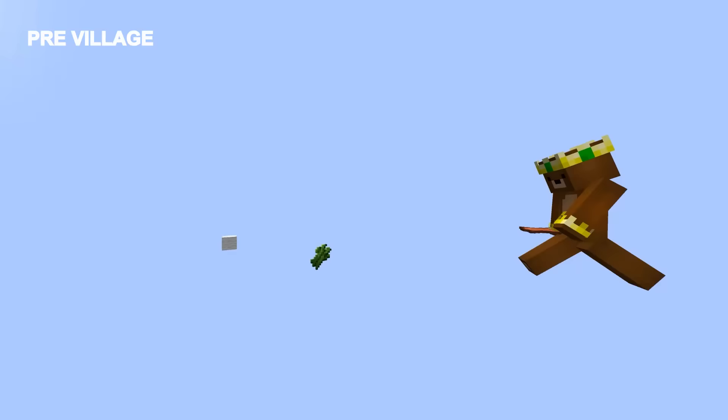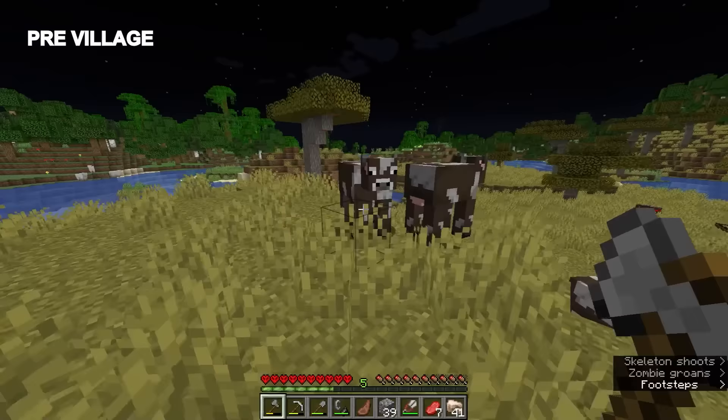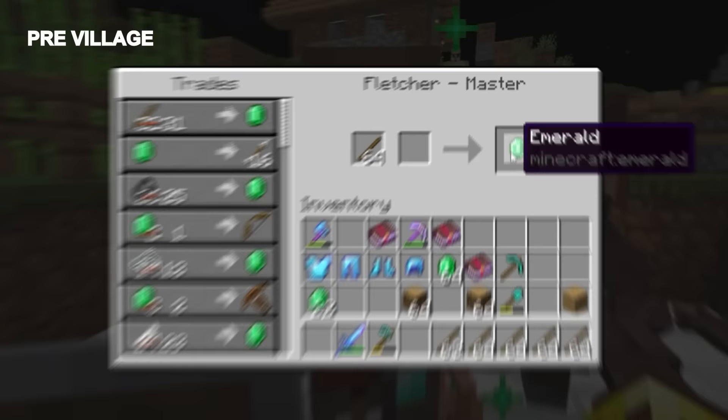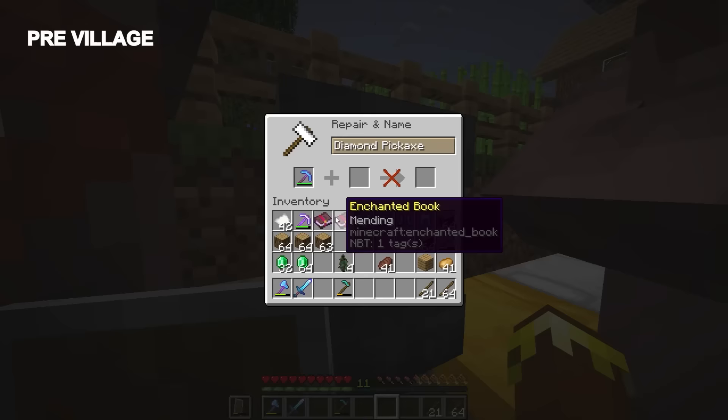Before we settle down, it's also very important that we come prepared for trading and securing our villagers. Getting leather and sugar cane for books and wool for beds on the way is essential. I used about 50 leather for my playthrough. You also want spruce saplings if possible, since the 2x2 trees are the best way to get wood and emeralds from fletchers. Final things: a diamond axe and an anvil — the axe for chopping and the anvil for enchanting.